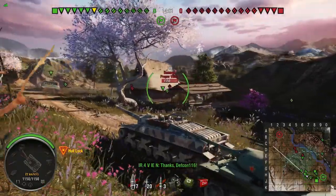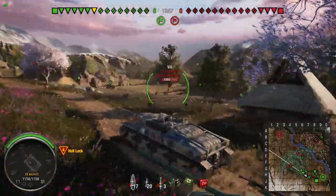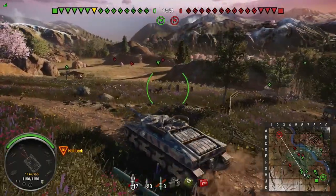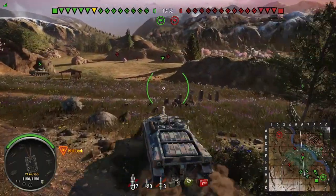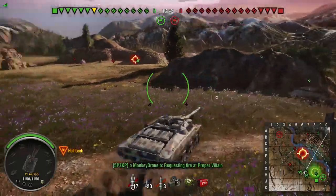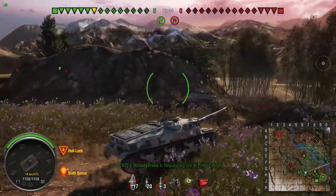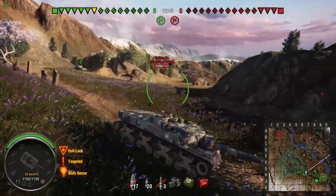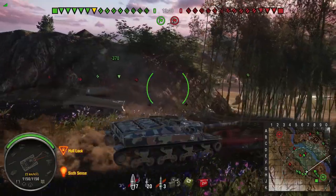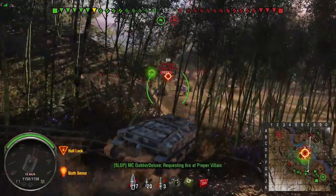I also have cola on this tank because I'm going to try and 3-mark it. I 3-marked the Tier 7 on the line, the Tier 9, the T-95, as I mentioned before, and I want to 3-mark the E3, but that probably won't happen for a very long time. So I'm just revisiting older tanks that I previously played and thought were shit, realizing what gems they are.